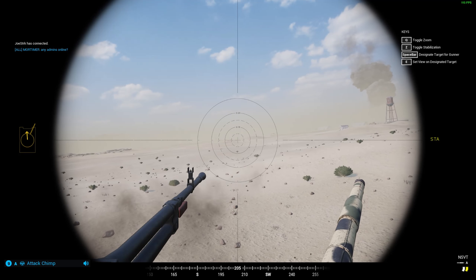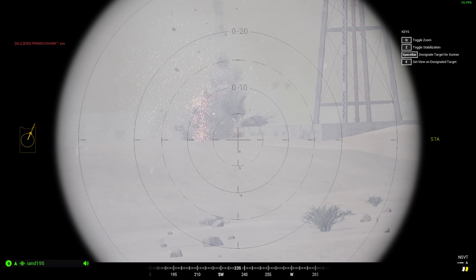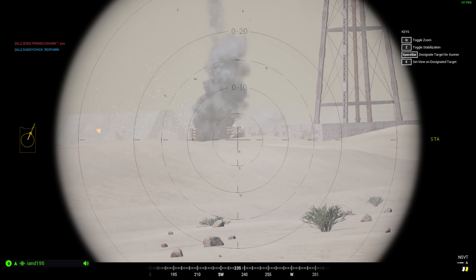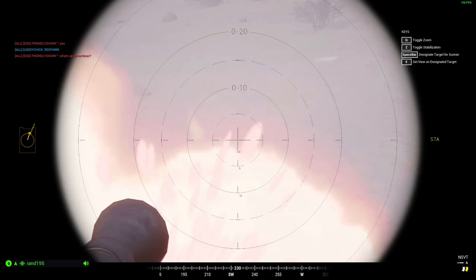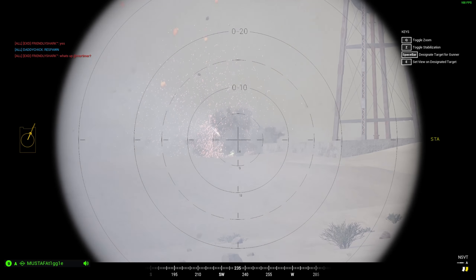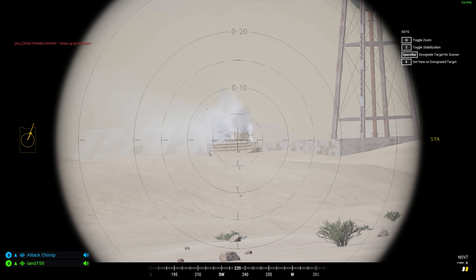Idealnie załoga w czołgu to są trzy osoby, moi mili, i tego starajcie się trzymać. Ten obserwator, dowódca jest bardzo, bardzo ważną rolą — po pierwsze powie Wam gdzie macie jechać, po drugie zaznaczy szybciej wroga, po trzecie ma większe pole widzenia, a po czwarte dysponuje ciężkim karabinem maszynowym, który jest idealny do ostrzeliwania pozycji przeciwnika. Pamiętajcie: trzy osoby, starajcie się unikać jeżdżenia w pojedynkę.